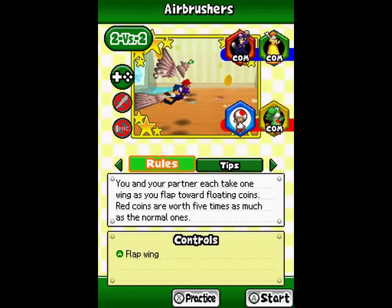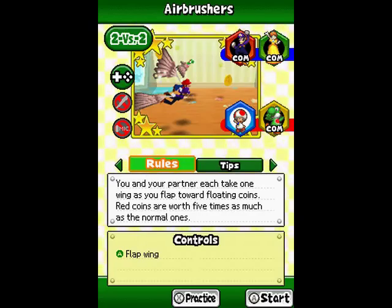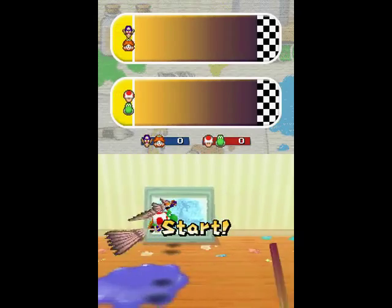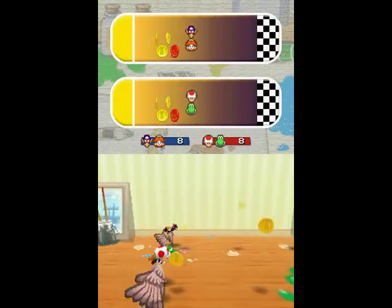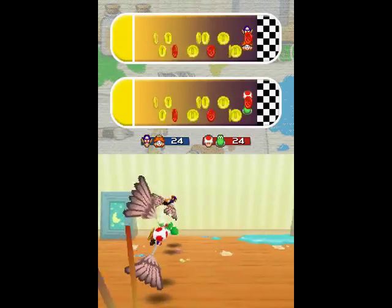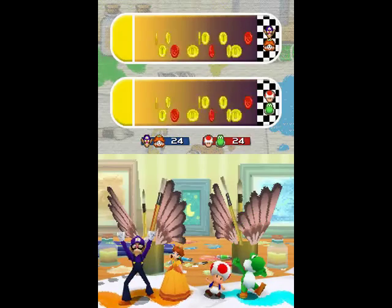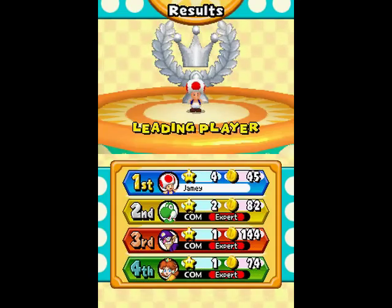Airbrushers is a new one. It's one of those where it's just about getting as many coins as possible. Basically, you just flap your wings — the more you flap together, the higher you go. This is actually a pretty easy one to get max coins on. You just flap around collecting coins. The double coins are really hard to get though. The computers have trouble with those too, so you're pretty much guaranteed all four players getting 24 coins — it's basically a giant coin boost.